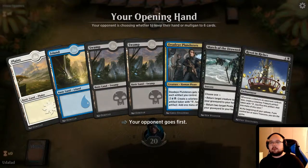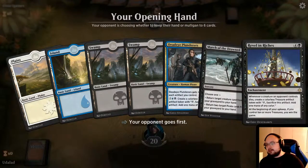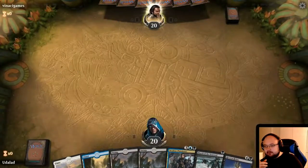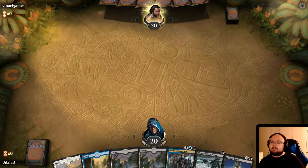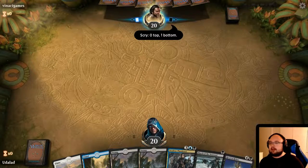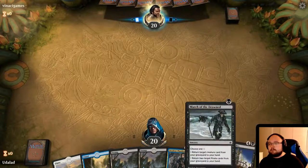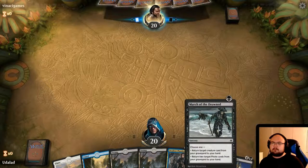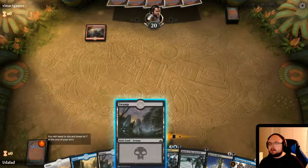We have the Deadeye Plunderers and Revel in Riches. With these artifact tokens, we can in a pinch sacrifice them to summon out creatures, which is kind of a good solution. This was actually kind of a bad hand to hold because we don't have any artifact creatures — we have basically nothing in this hand. We have some land and Marshal the Drowned. I'm not sure about Marshal the Drowned; I'm starting to think it doesn't matter and we should probably remove it from the deck.